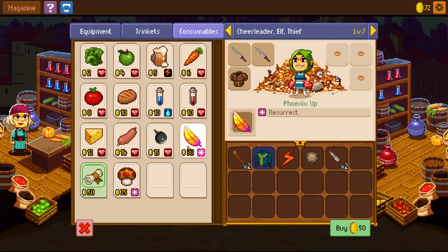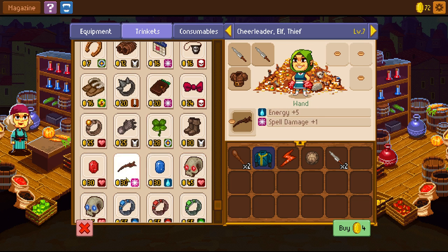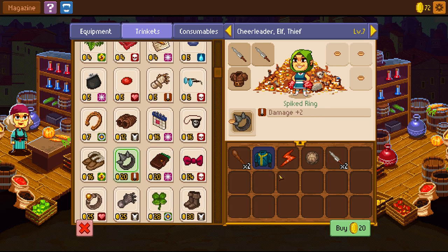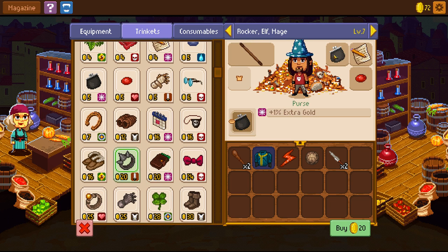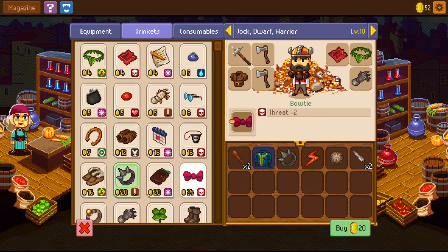You can also buy mushrooms that give you experience. Phoenix Downs allow you to resurrect party members, which would be good later on when resurrecting party members becomes more expensive. We can get the Spike Ring. I think we're actually better off combining them, because you get better stuff from combining. I'll buy the Spike Ring and we'll do that combination — the bowtie reduces threat quite nicely.